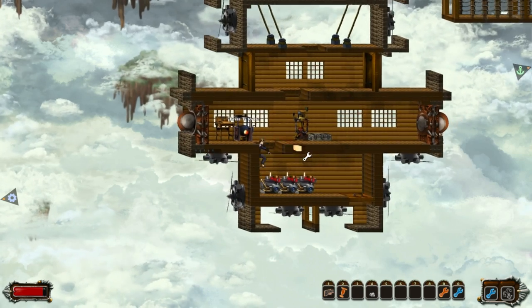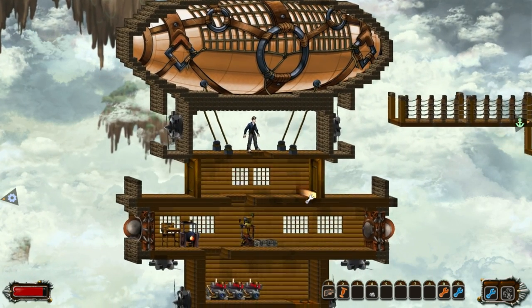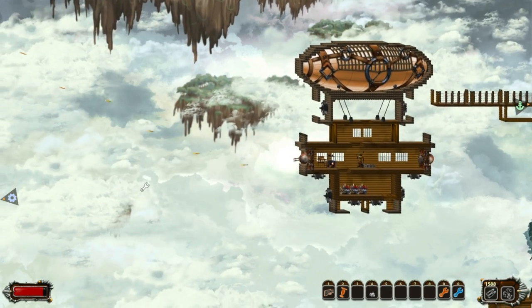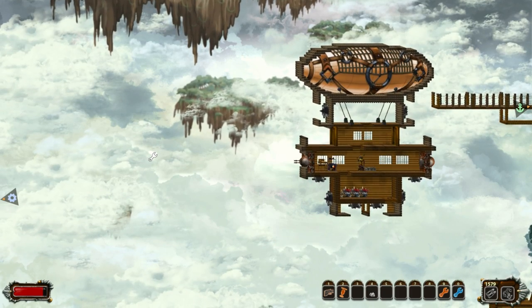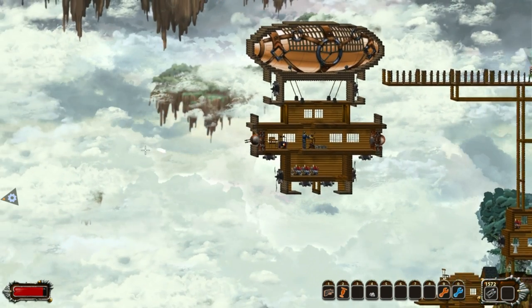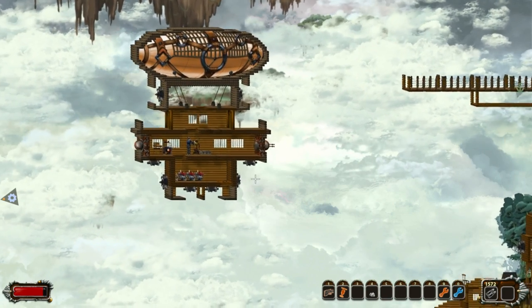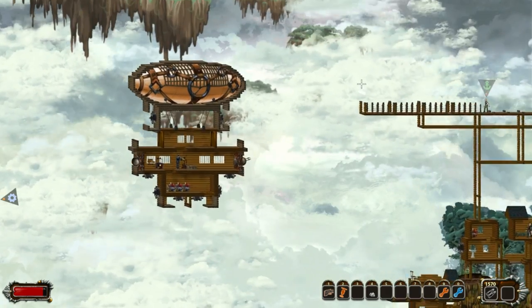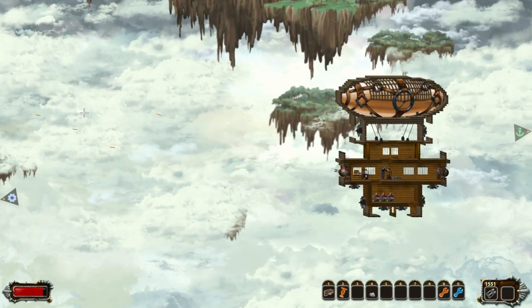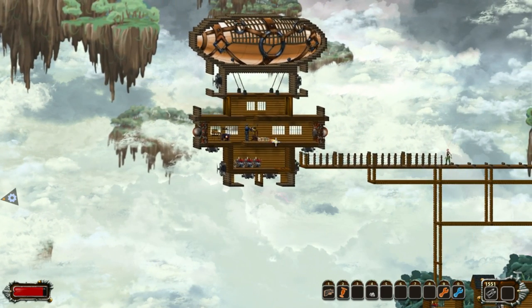I've got plenty of propulsion power here so the heaviness doesn't really bother me too much. That's my ship right now. I've got machine gun turrets here on the sides — these are quite powerful against the early-game enemies I've fought. In addition to manually aiming them, they're also manned when you're at the controls. Ammunition for these has been pretty cheap to buy.